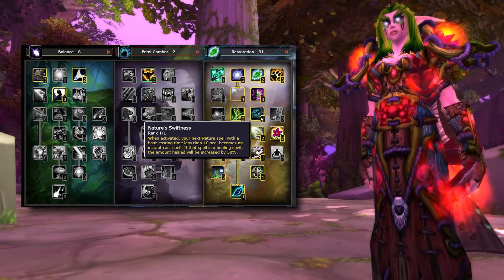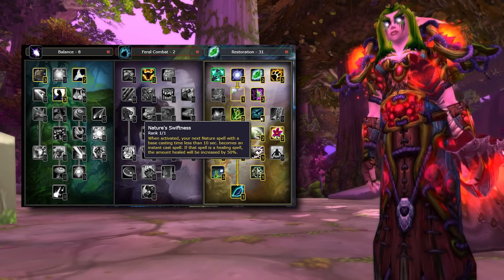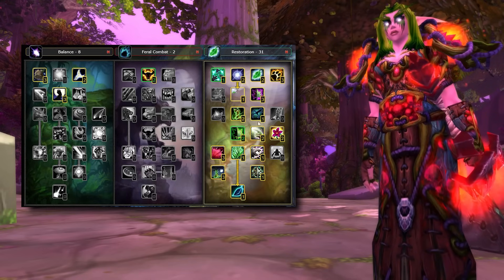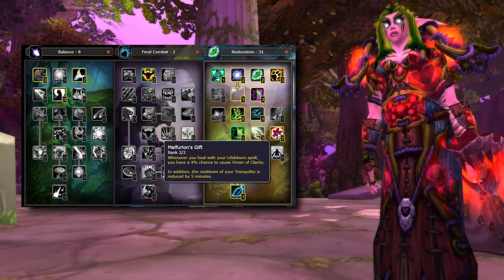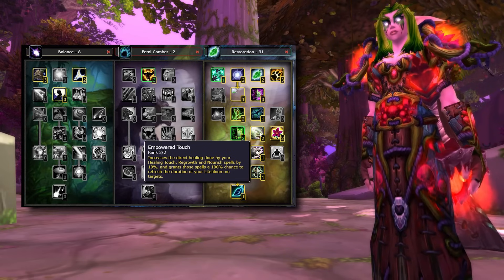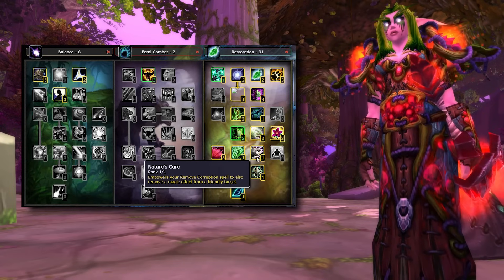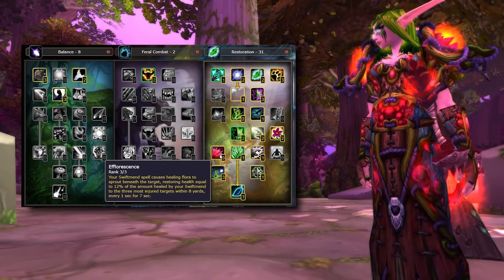In the talent tree, Nature's Swiftness now improves the healing spell it's used on by 50%, so a crit Nature's Swiftness Healing Touch is going to be an enormous heal. Revitalize gets redesigned and no longer gives other classes resources — instead it's a mana regeneration tool for the Druid, also causing Lifebloom to give your raid a bit of mana. Malfurion's Gift is a huge talent, giving Lifebloom a chance to proc Clearcasting and massively reducing the cooldown on Tranquility. Empowered Touch gives bonuses to your direct healing spells and makes them refresh Lifebloom on the target — a really easy way to keep Lifebloom rolling on your tank. Nature's Cure adds a magic dispel effect onto Remove Corruption, giving the Druid much better dispel coverage. Druids also get Efflorescence, a new and iconic Restoration talent, making your Swiftmend put a zone on the floor that heals nearby allies every second for 7 seconds.